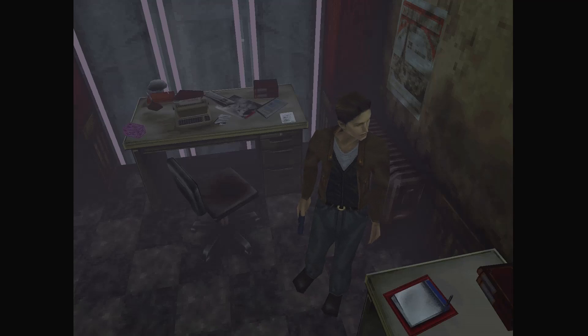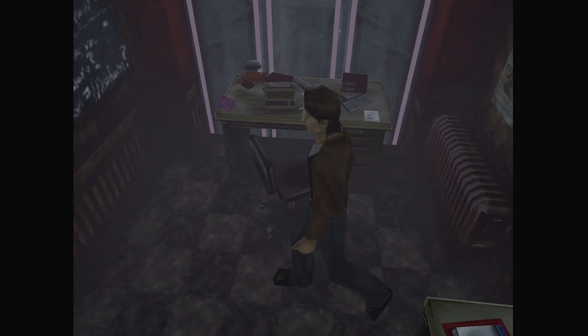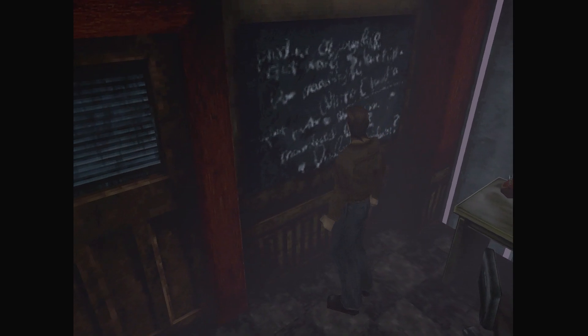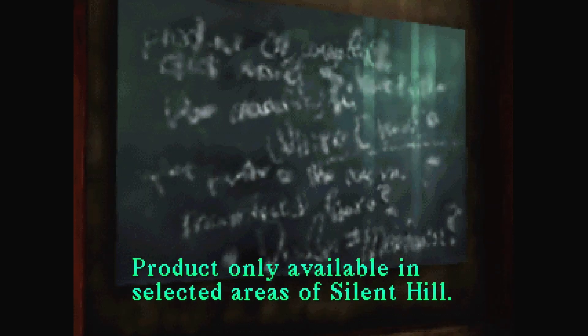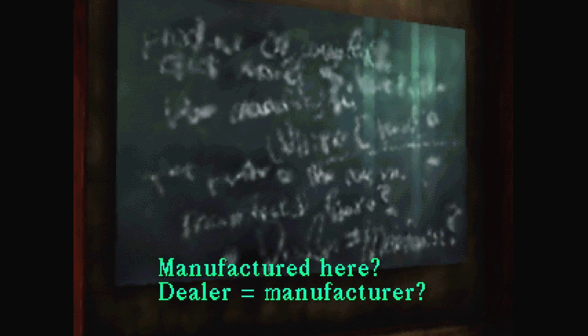Hello everybody, welcome back to the next part of Silent Hill. Hope you'll forgive me for the last video with all my tech mumbo-jumbo — I wanted to explain what the problem was and how to fix it so you're all aware. We're in the police station right now. We read: 'Product only available in selected areas of Silent Hill. Raw material is White Claudia plant, peculiar to the region. Manufactured here. DLR equals manufacturer.'